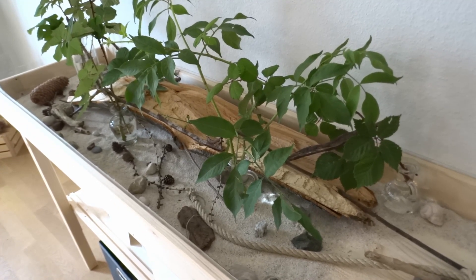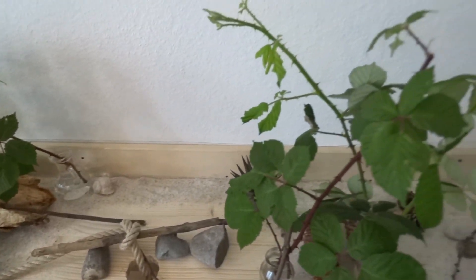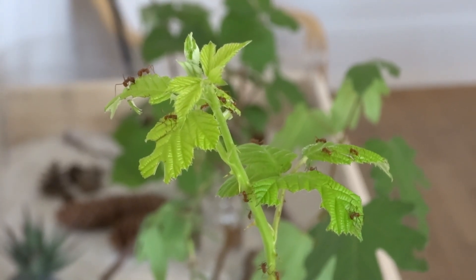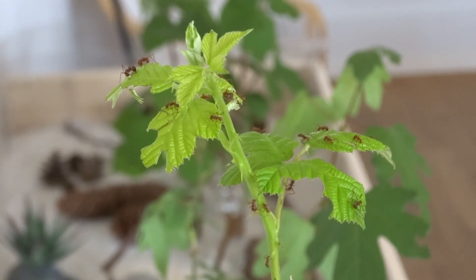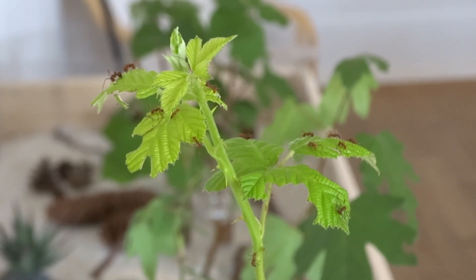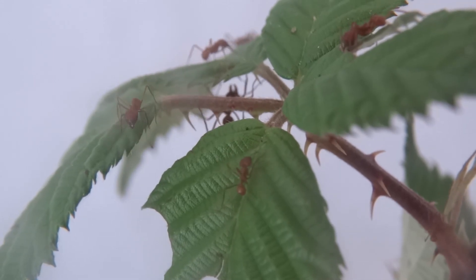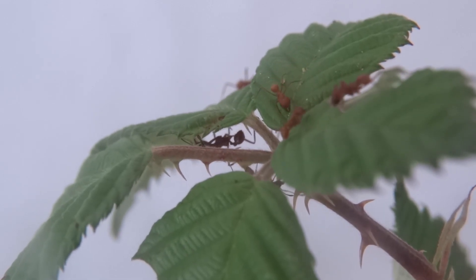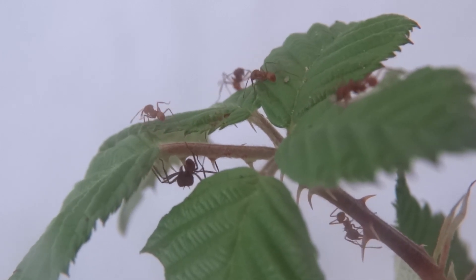Regarding what they're eating — in the past I always gave them blackberry leaves because that's what they preferred. When I first received the colony I tried different leaves, but they would always ignore everything and only take the blackberry leaves. That's quite convenient because blackberry is one of the few plants that's also available in winter — they're evergreen, so I have access to them all year round. So I stopped giving other leaves for a long time.